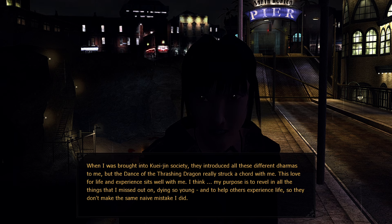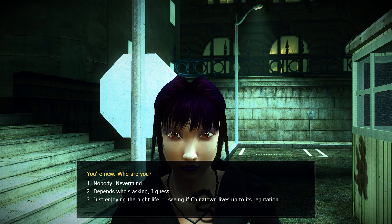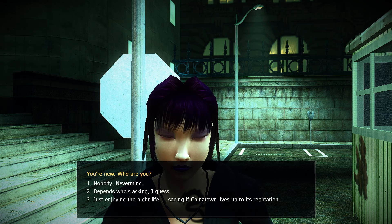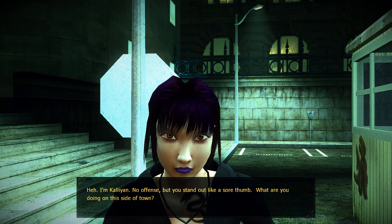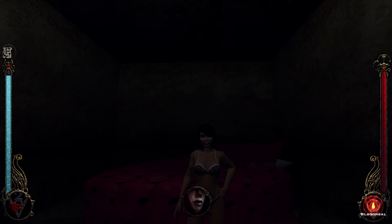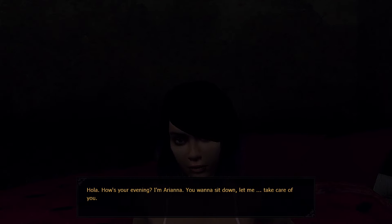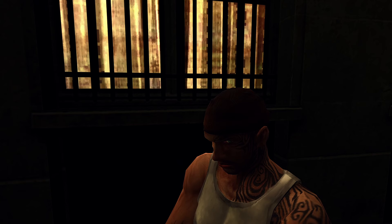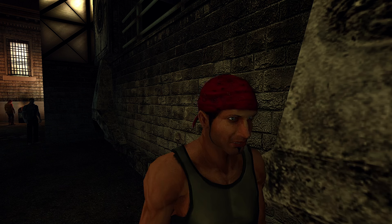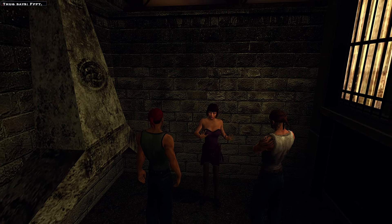The Dance of the Thrashing Dragon is a series of dialogues with a Kuei-jin character that pulls back the curtain on that faction. Short of reading the Kindred of the East books, it's a quest carefully crafted to further explore the World of Darkness and expose players to deeper lore, but done so in a way that feels very natural. It's very introspective and personal, and does a great job of opening up these other aspects of the World of Darkness that many people may not be aware of.